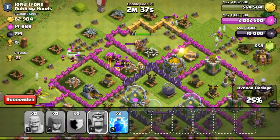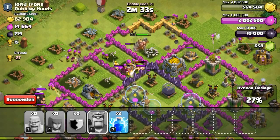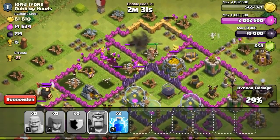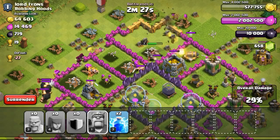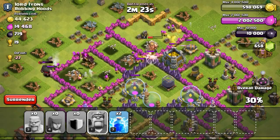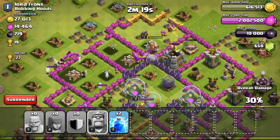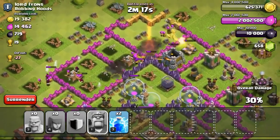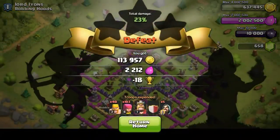The barbarian king didn't even need to break through the walls initially, but then had to break through to escape the compartment. The gold storages are already being taken out. Carrying on with the last gold storage on the right — my archers take it out with the barbarian king tanking damage from the mortar and cannon. My archers managed to take out the gold storage.